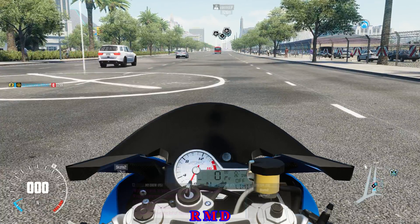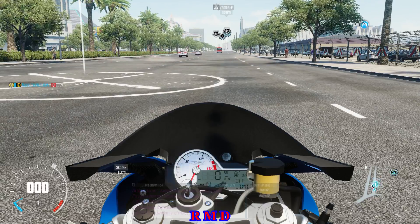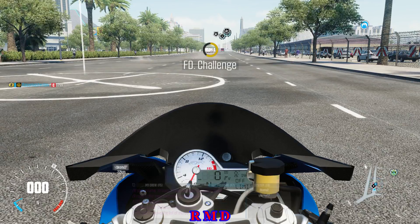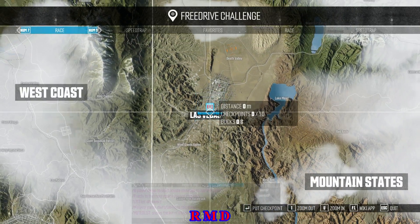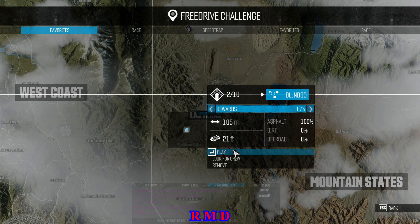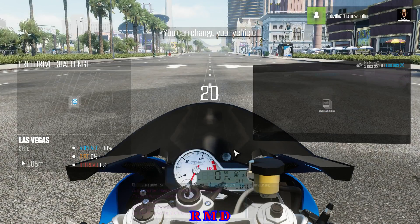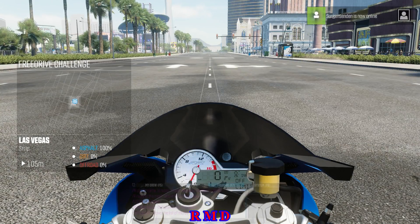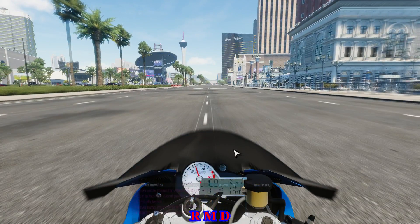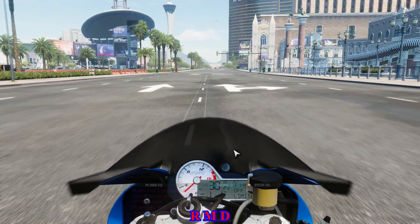Hello guys, welcome back to The Crew Wild Run. The third summit qualifier for May 2016 has just started a few seconds ago. First thing first, we need to get in. Just quickly do two free drive challenges. I have a route for that which is like 100 meters. We're quickly going to play that two times — that gives us two medals in free drive. We start and we finish. That's one medal earned.